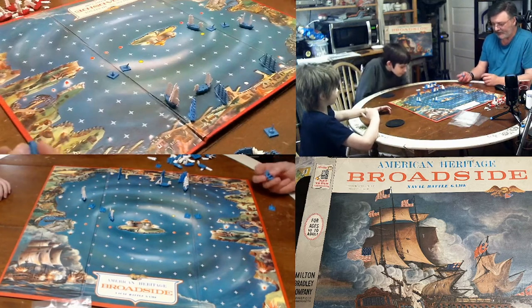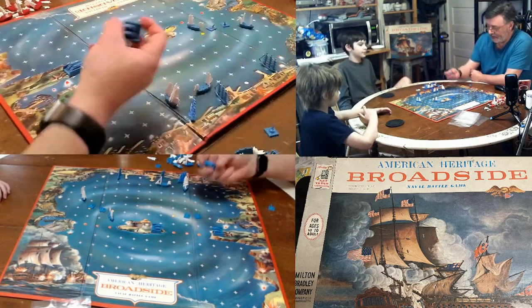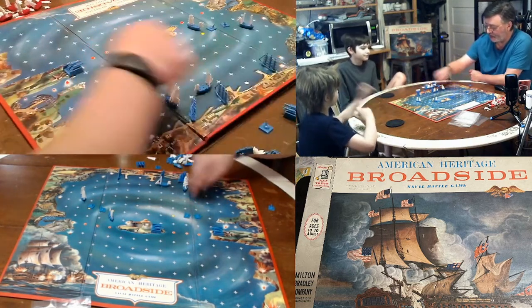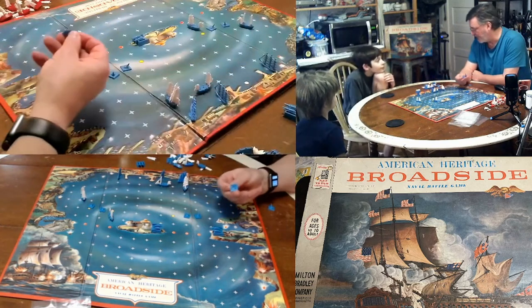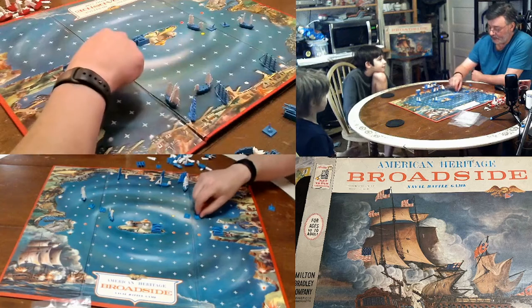The map is decidedly old school and the pieces are solid plastic. There are shore batteries that the blue player places in secret — when you turn them over they say whether they hit or miss. There are also buoys on the map that the blue player places in secret, and when you turn them over they say sink or pass.